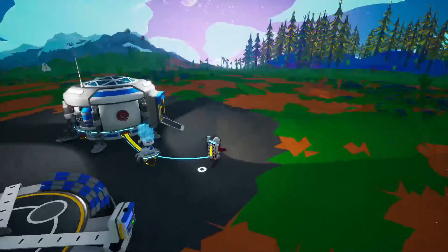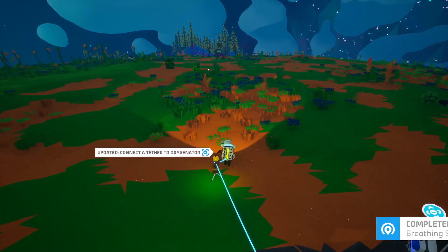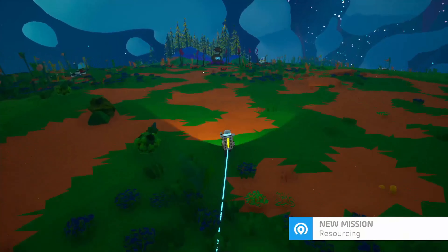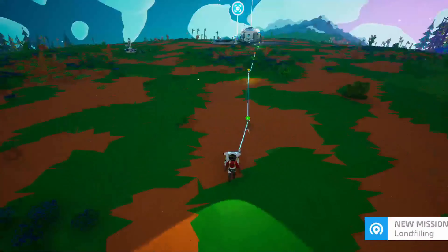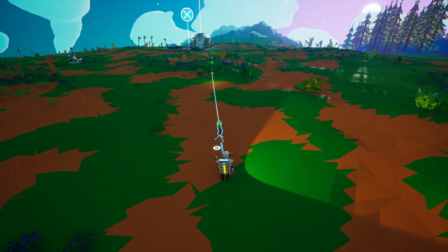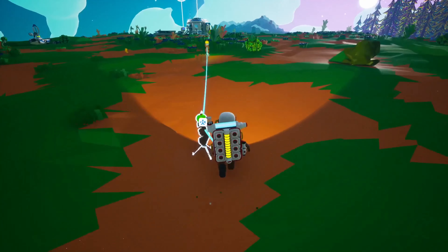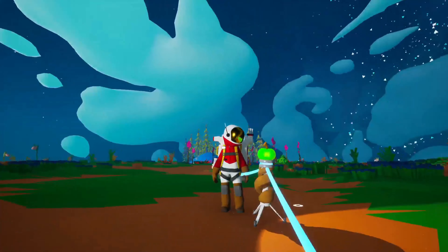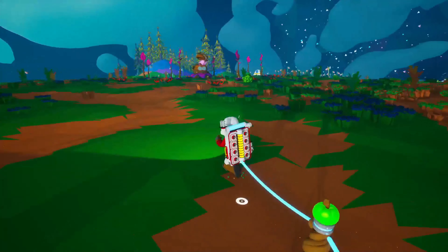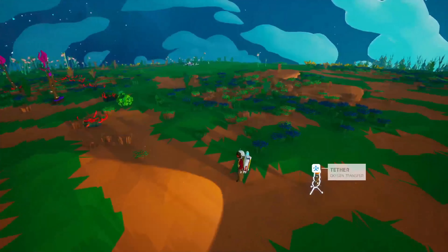Which way do we want to go first? There's something cool over there that I haven't seen before, so let's head off in that direction. You sort of get the hang of tethers - there is a limit to how far they can reach. See, that's broken, now it doesn't connect. I would love to know why there is an apple on that tether - or is it a green pumpkin? Is this a Halloween thing? I bet it's a Halloween thing.